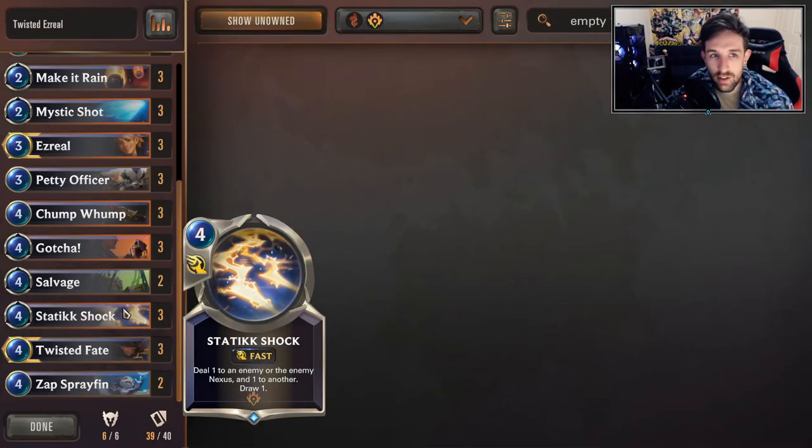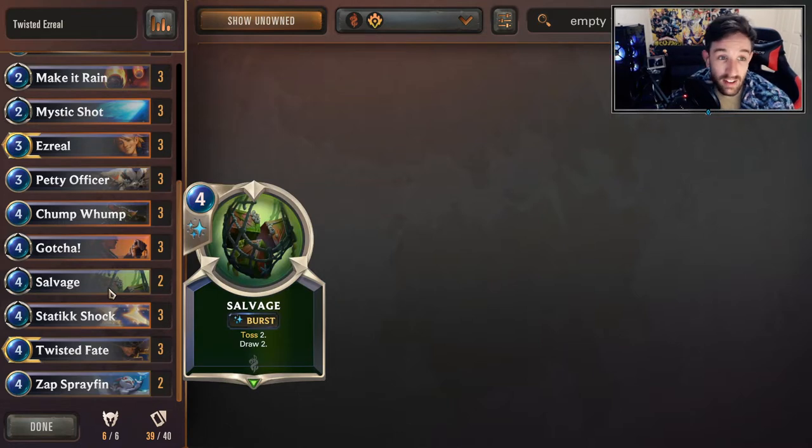Static Shock - as we go through these, you're going to see a lot of tools are just interacting with the board, drawing cards, or generating cards. Static Shock is pretty flexible: deal one to multiple units or Nexus, draw cards. Pretty standard for any Ezreal list. The multiple targeting is relevant for leveling up Ezreal. Since we are in Bilgewater, we have access to Salvage, which is quite relevant in this deck because drawing cards is important. The tossing of cards isn't much of a problem - you're not going to toss your Ezreal or Twisted Fate.